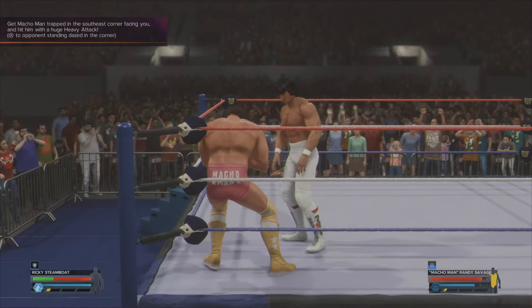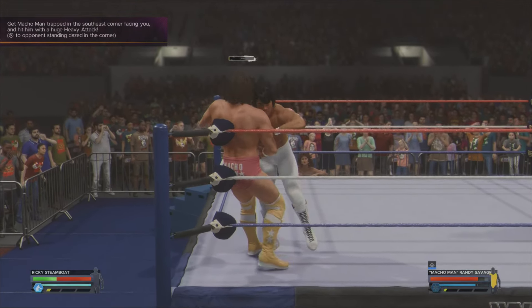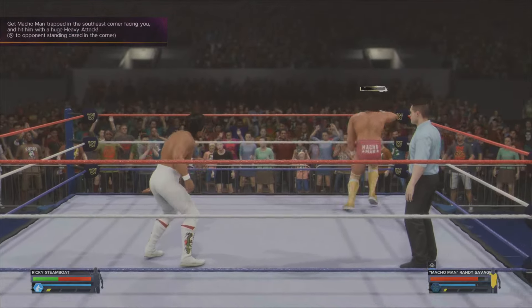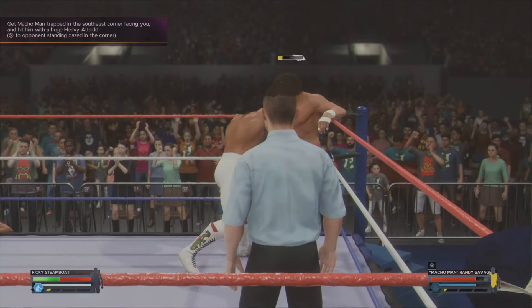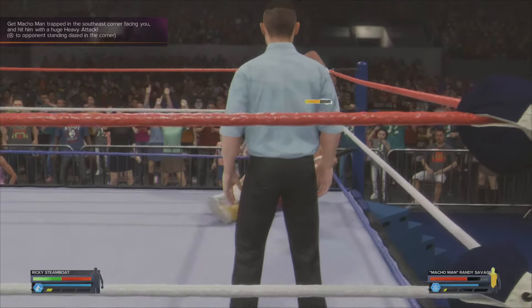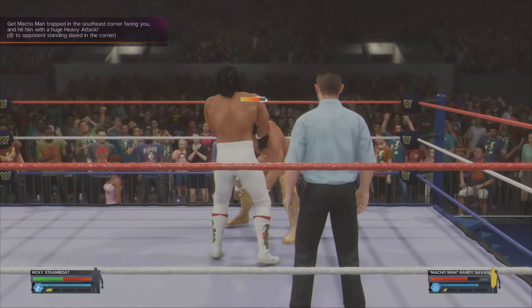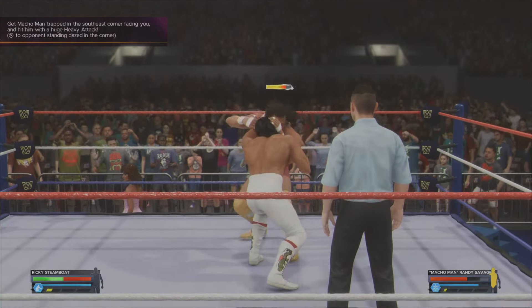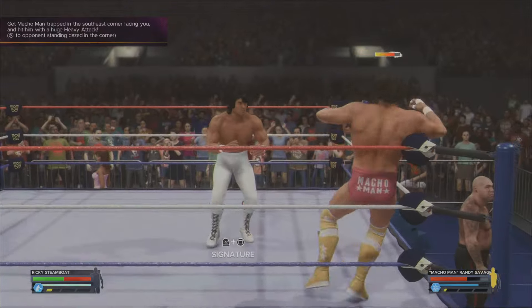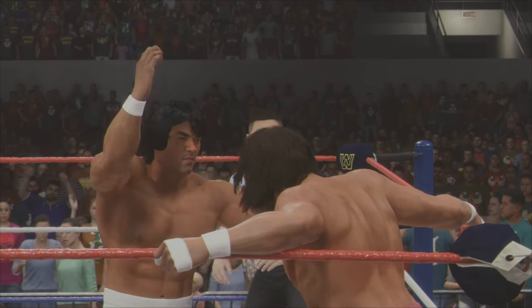Bottom right is the one you want to go to. Normally it's just an Irish whip into any corner, but once you get into this Irish whip situation you want to get him out of the corner. If you do it into the wrong corner, just let him get out, otherwise you'll end up throwing him into the opposite one. Bottom right — press circle and aim into the south east, which is that bottom right one, then press the X button and that will open up a cutscene.